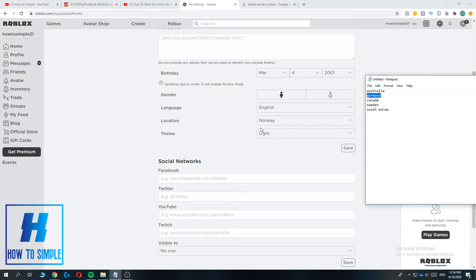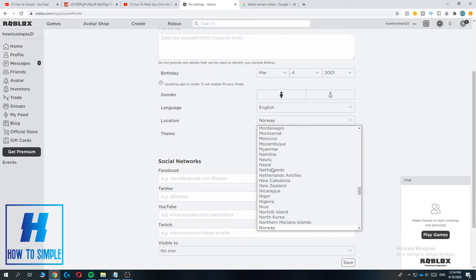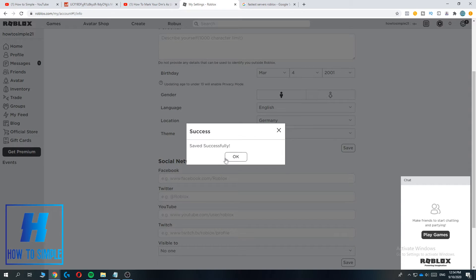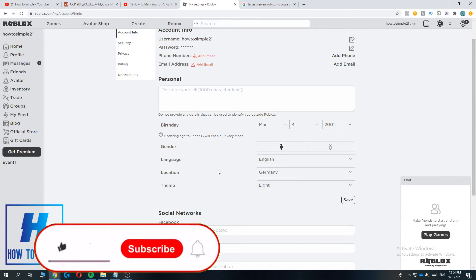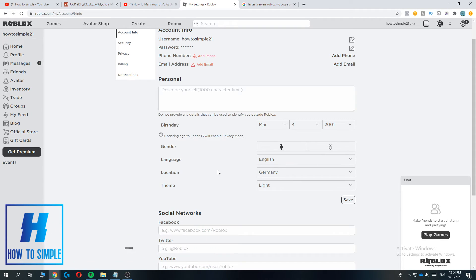So let's say I want to change it to Germany. I pick the location, type in G, and go to Germany. Then hit save. As you can see, it said saved successfully. When you start playing a game right now, you will absolutely immediately notice that the ping has lowered and you can play Roblox with much less lag.